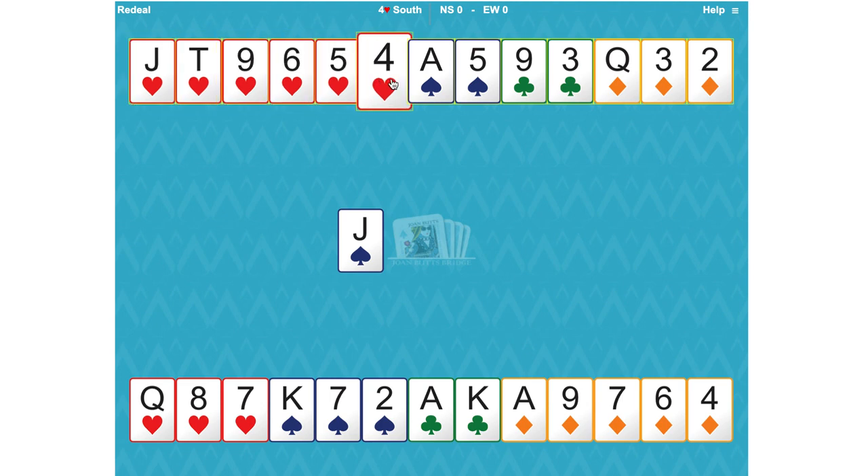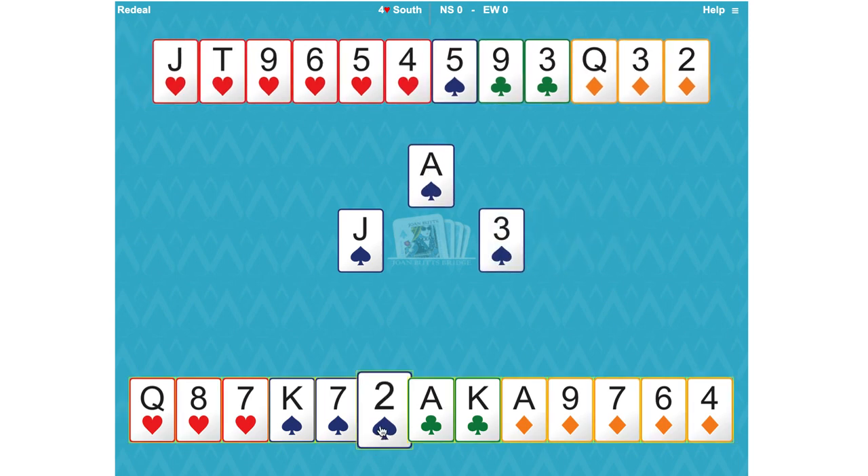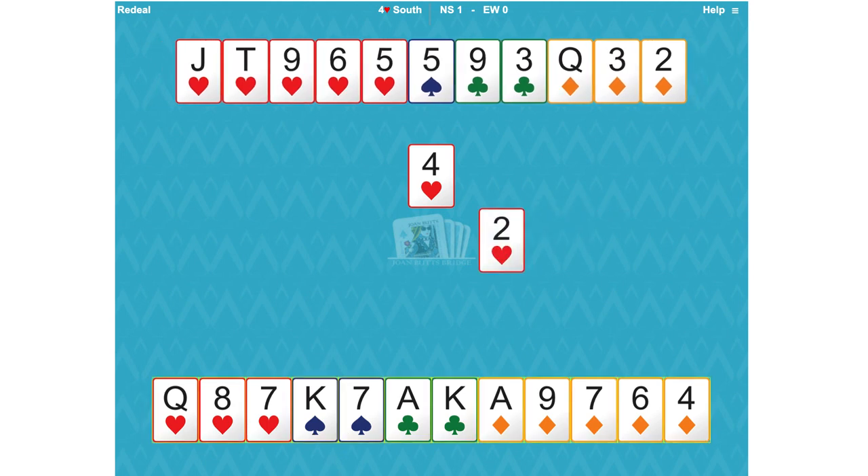In terms of losers: two heart losers — the ace and the king. No spade losers because we've got the ace and the king, and we can trump the two club losers. We don't know about the diamonds — we don't know where the diamond king or jack is. If the king, jack, and ten are sitting over the queen we might have two diamond losers. Is there any reason not to draw trumps? No — so immediately start playing trumps. We've got trumps from the five right up through to the queen, so it doesn't matter if we play the seven, eight, or queen; they're all the same value.